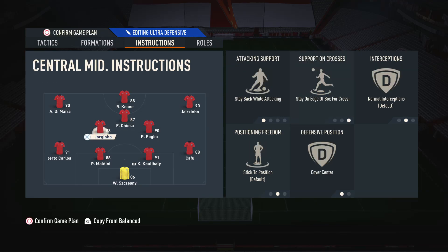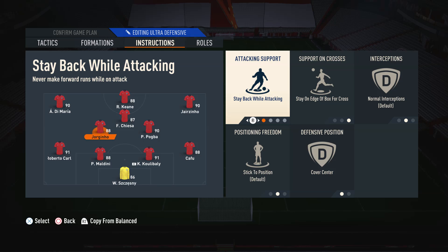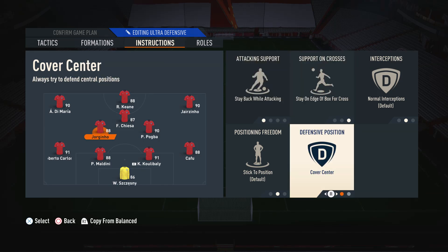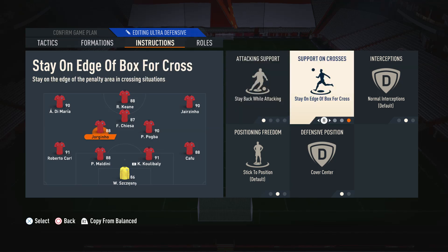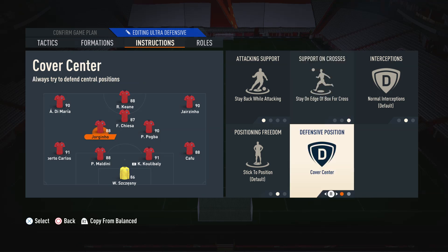For the left centre mid — the more defensive midfielder — we have stay back while attacking, stay on the edge of the box for cross, and cover centre. We have him on stay back while attacking because he's a more defensive player so we don't need him to go forward. We have him on stay on the edge of the box for cross because if he accidentally goes forward, we don't want him to commit all the way into the box — he acts as an extra line of defence if we lose the ball. We have him on cover centre because we need him to cover those central areas.